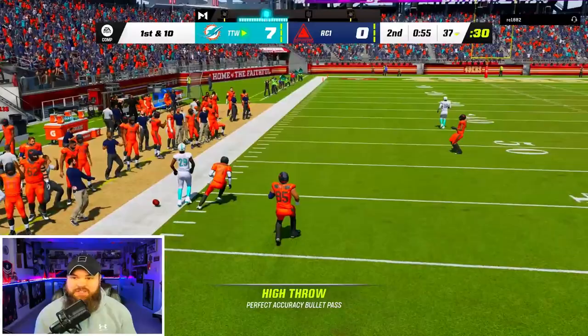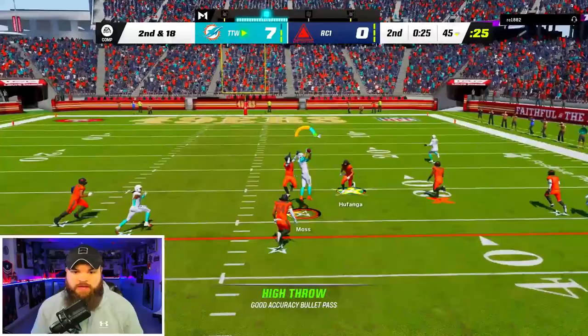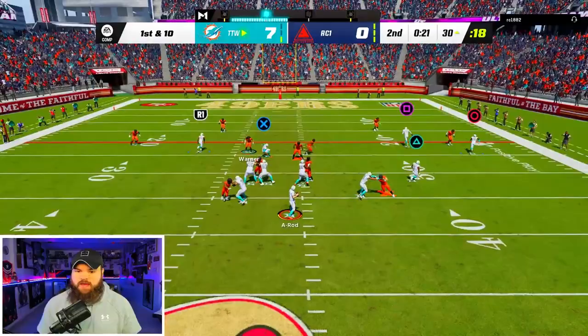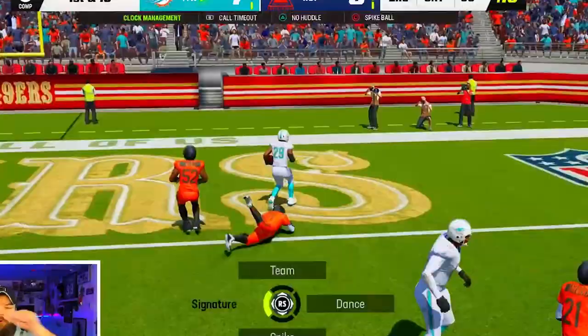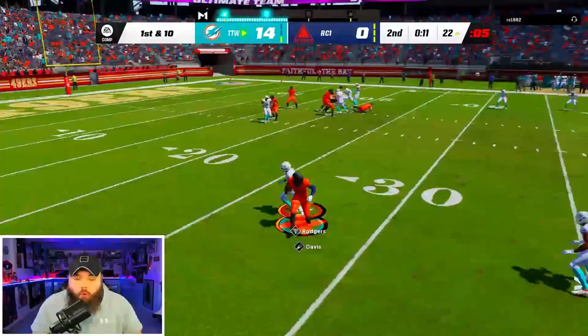Thaddeus Moss with a good catch. A-Rod has not missed a throw yet. Eric Berry on the sideline — laser! We're seeing the field really well. We're trying to hit Thaddeus Moss right before he breaks, need him to make a big play. We just chucked it — sometimes you gotta trust your playmakers. He's been in zone coverage. We likely won't have Tony's route open but we will have Eric Berry right there in the middle of the field — in the end zone!